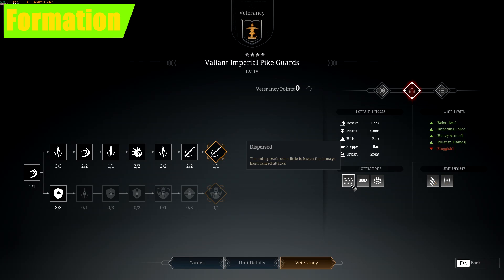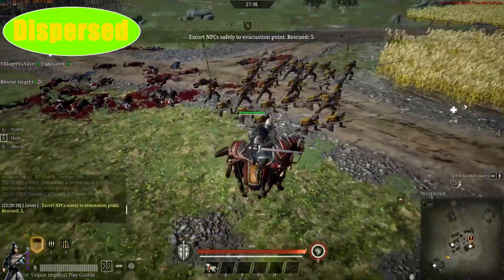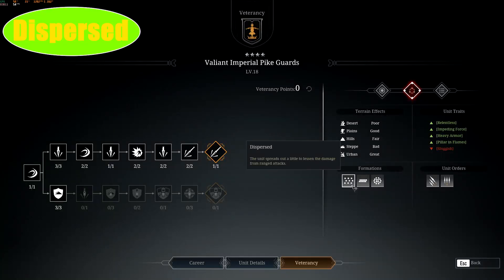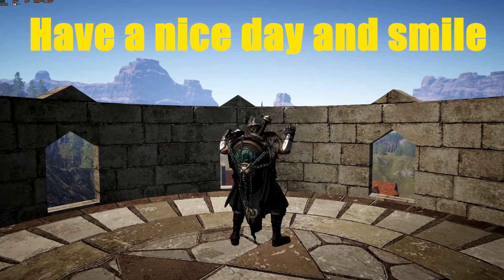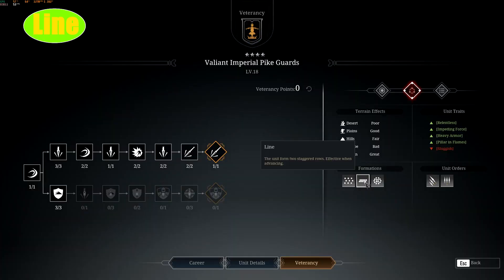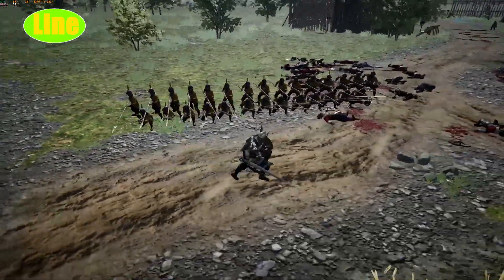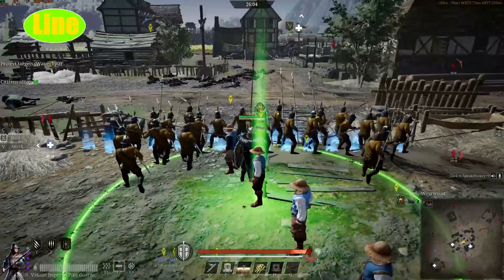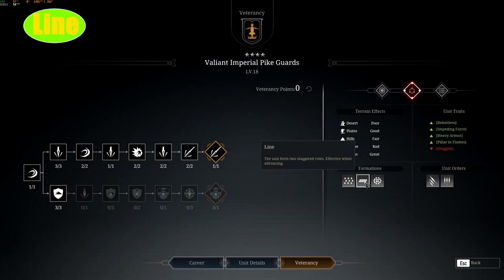We have three formations with our Pike Guard. The first one is dispersed — great for taking enemy ranged fire because of the wide formation, and great for walking onto large numbers of enemies doing a large area attack. The second formation is the line formation, good for blocking off a large area. You can use it to do a wide-area walk toward enemies, clearing off points. You can also place your pikes with their backs facing the wall, brace them, and let cavalry walk through.